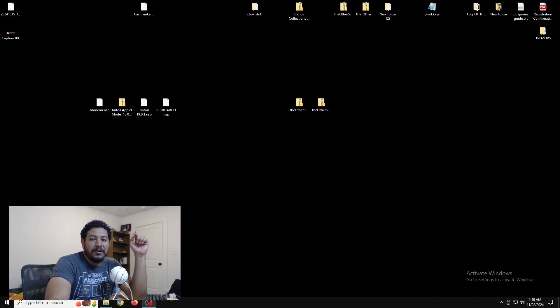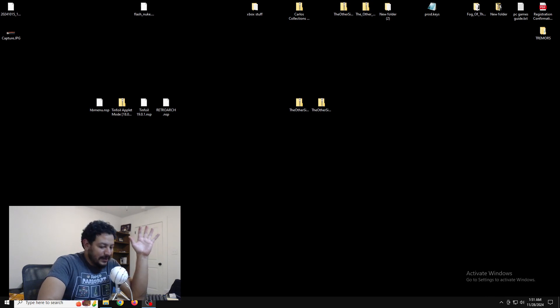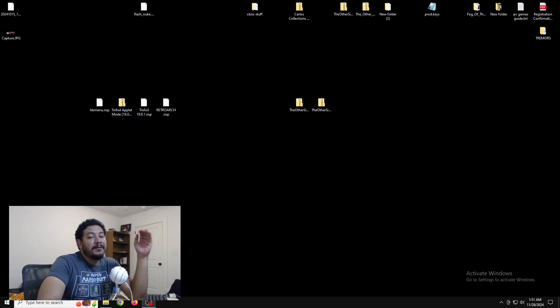Now the only problem with this is that all the folders that you were using are going to break. You're going to have to have new folders - like the HB menu or RetroArch. If you're doing the Carlos Collection packs that you've seen on my previous videos, none of the folders are going to work. But if everything is working for you on my pre-release packs from before, then you're good to go - you don't have to update. This is just to help those that have more issues than others.